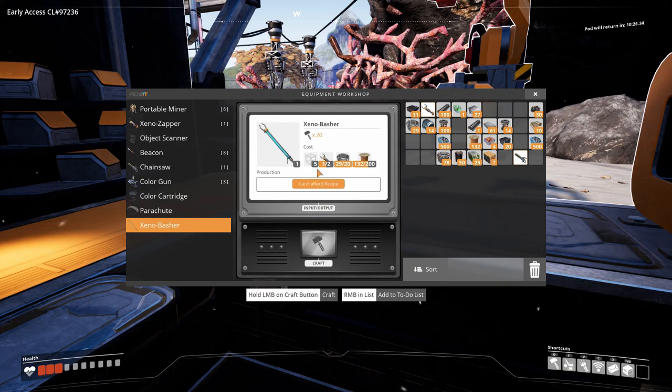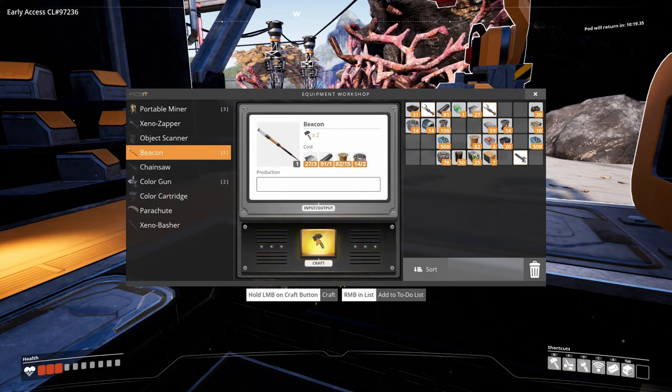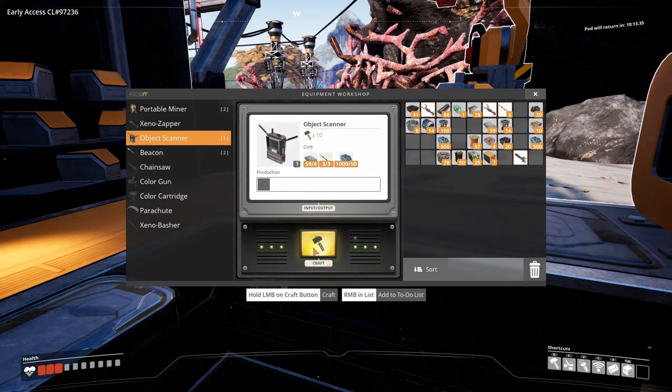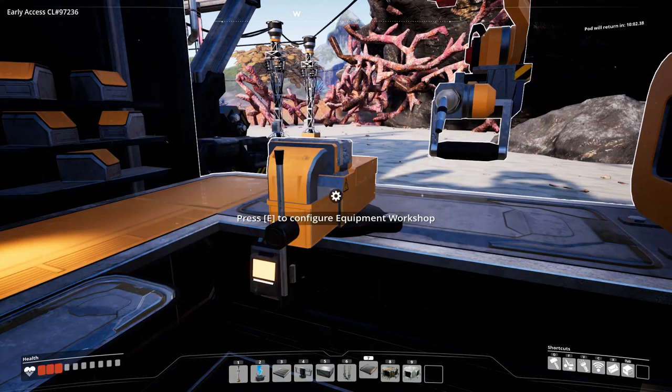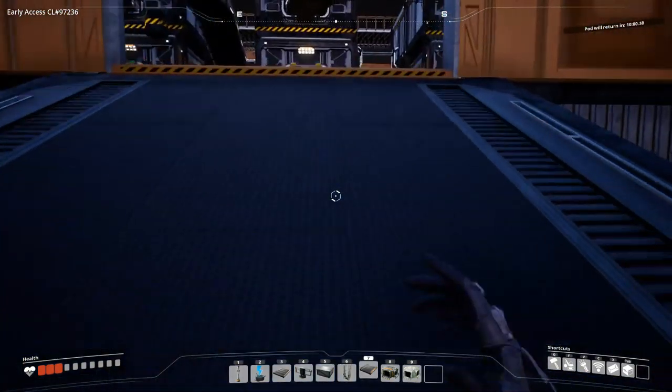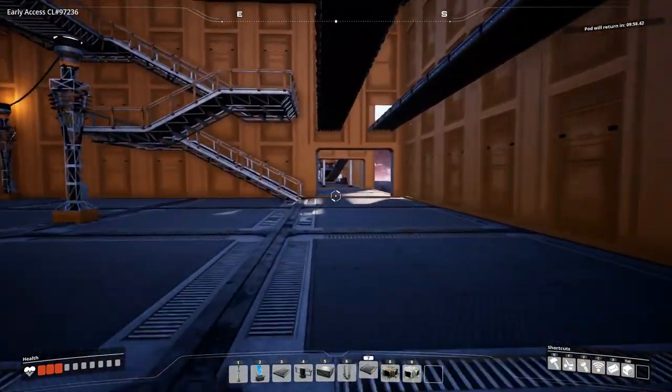I need more frames — I need two Xenocepters. We also need one, two, three of these. And then we can build one object scanner, because I need to do some painting stuff in the future. Now the only thing we need is five frames, some copper and some cables, and then we've got ourselves our Xenocepter.